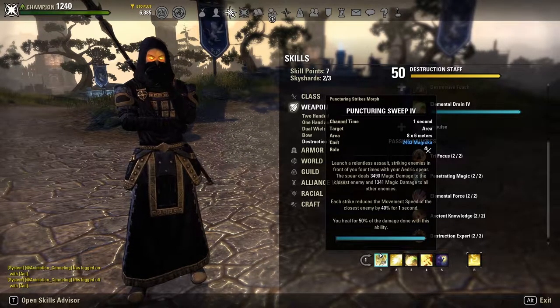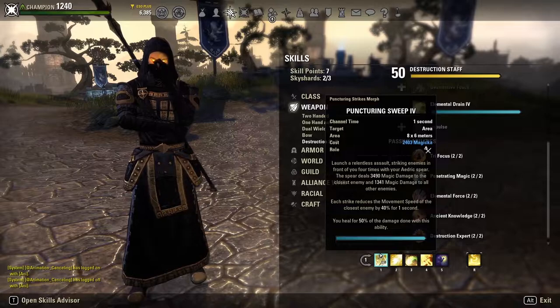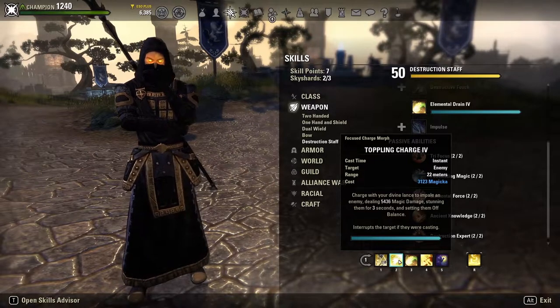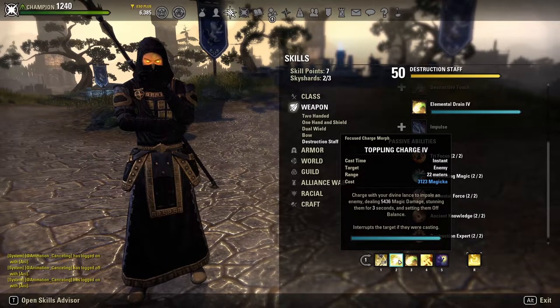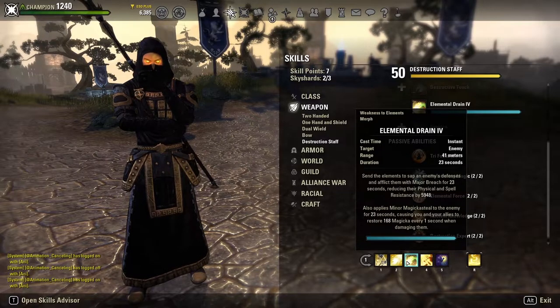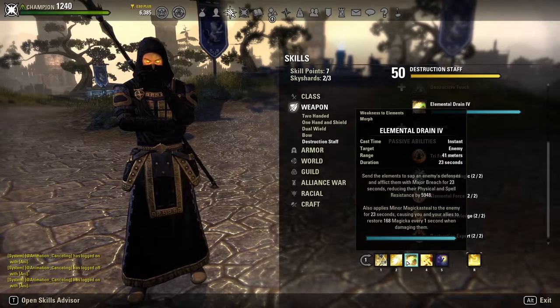That segues into skills. First: Puncturing Sweep — Jabs deals damage over time, slows the closest enemy by 40% for a second, and heals for 50% of damage done. The more people you hit, the more healing you get. We also run Toppling Charge as our gap closer and CC — it can stun, interrupt, or deal damage on a single button press, and it's a fantastic skill.